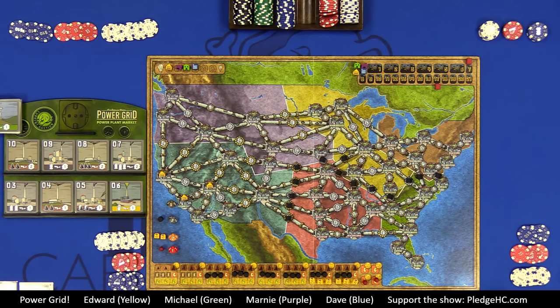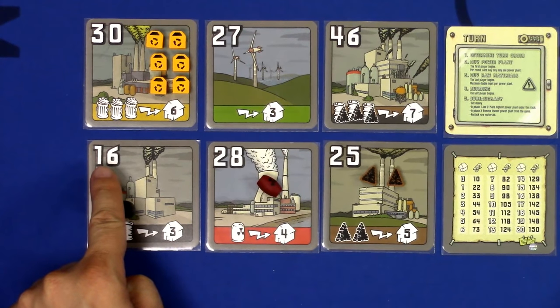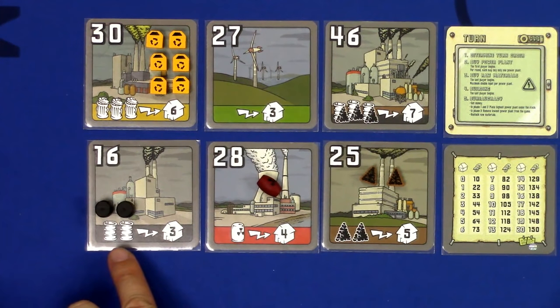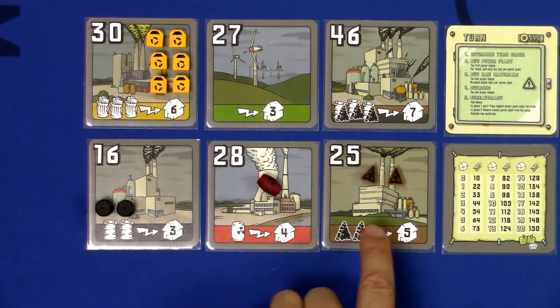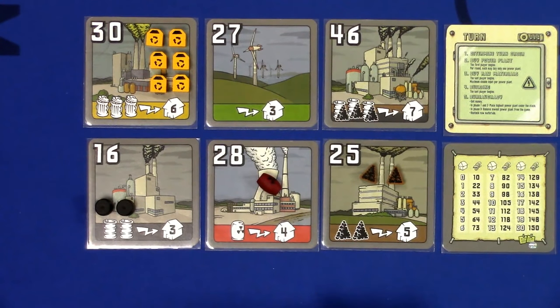Part two is buying power plants. Each plant has a unique number in the top left — that's its base cost and determines roughly when we'll see it, with smaller numbers coming out first. At the bottom of the plant you can see the type and number of resources it consumes. There are six kinds: oil plants take black oil drums, nuclear plants take red uranium, coal plants have a brown background with black coal icons. Brown cubes are coal, black is oil.